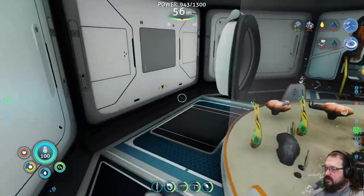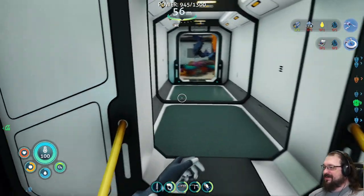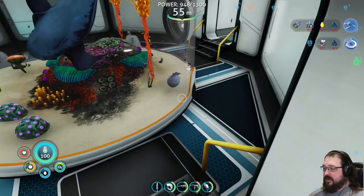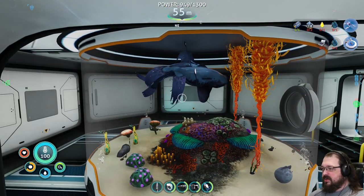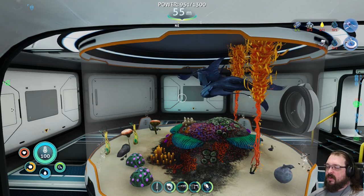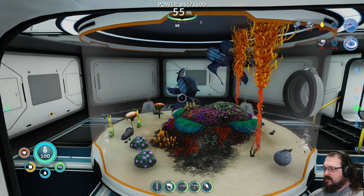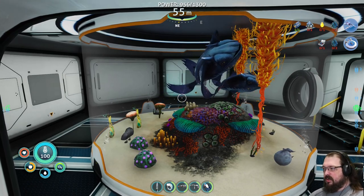I spent so much time on this. So of course we got the glow whales, and they actually are making an egg. I wasn't sure they were going to make eggs. For a long time, they weren't. And I think I'm going to grow this containment unit so that there can be more glow whales.